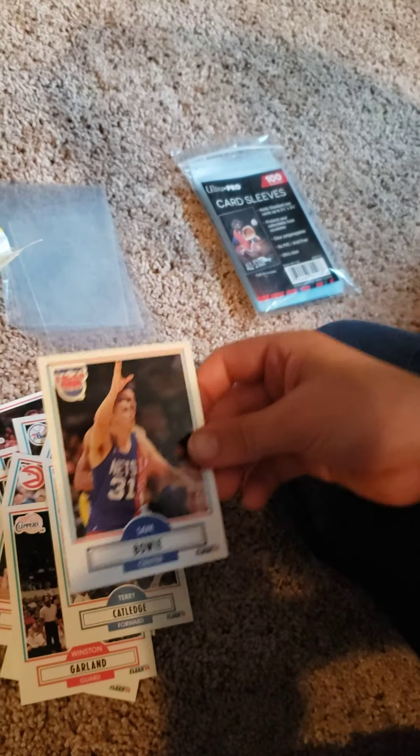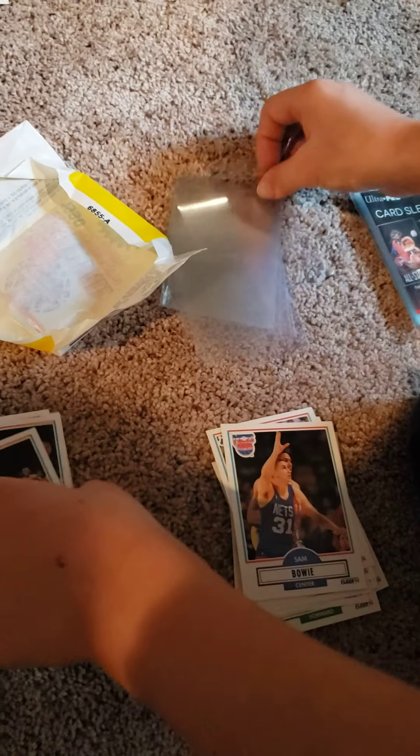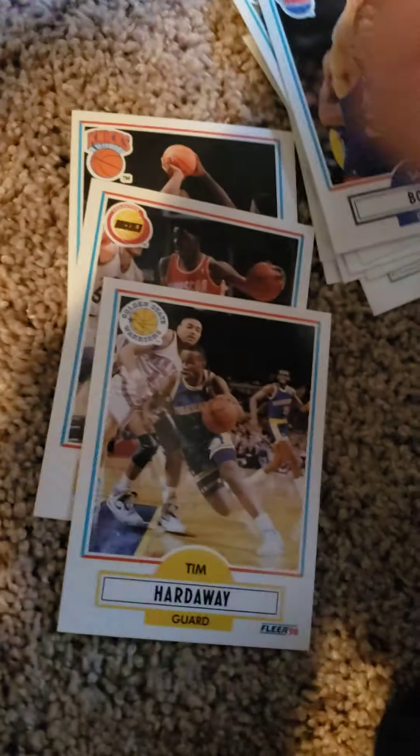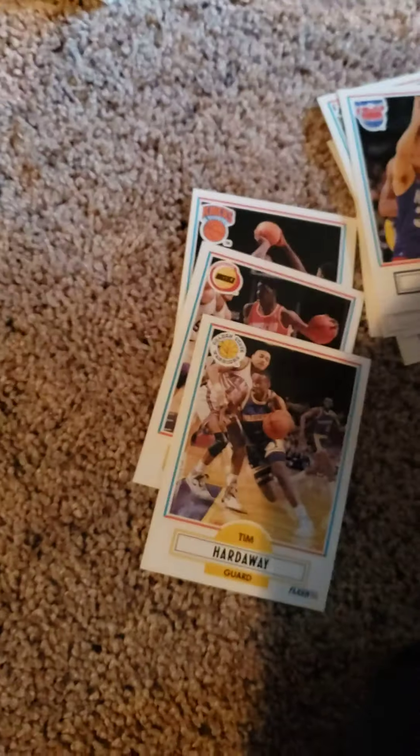Terry Catlin and Sam Bowie. We could have had Michael Jordan, but we took Sam Bowie in 1984. Anyway, I digress. Well done, Seth. We've got Tim Hardaway, Hakeem Olajuwon, and pulled a Jordan.